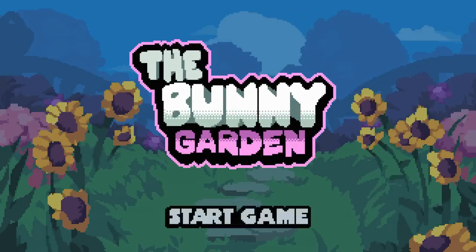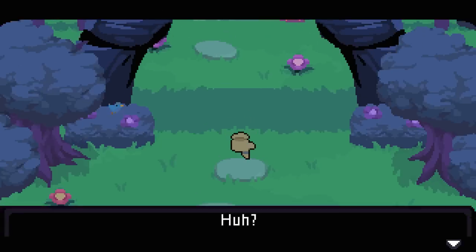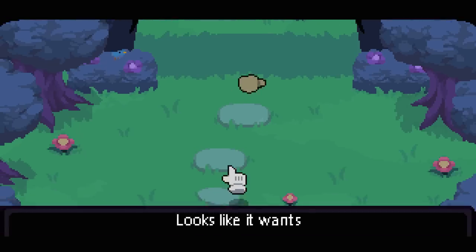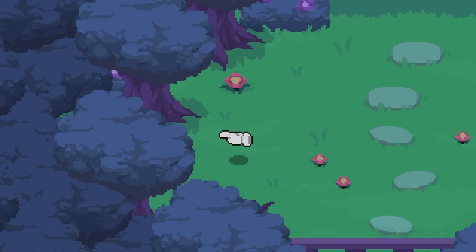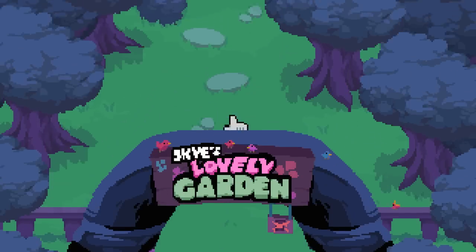So far it looks nice and happy, right? This is always the way with these kind of games — they start nice and happy, then become gradually more sinister as we go. And I'm here for it. Let's see what this game is all about. A floating hand, just like you. It seems to be wearing a silver ring on its middle finger. Looks like it wants to show you something. Let's find out. So what do we do? Move around? Yeah, we can move around. Floating like a little glove.